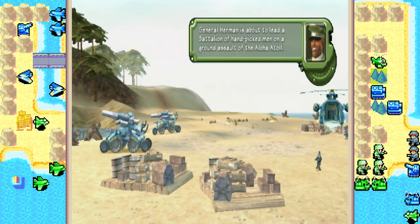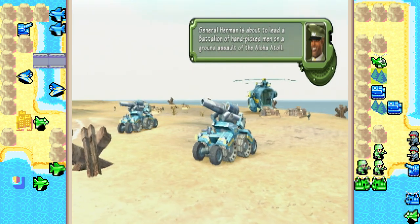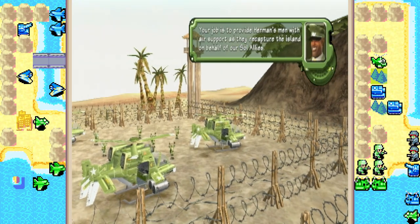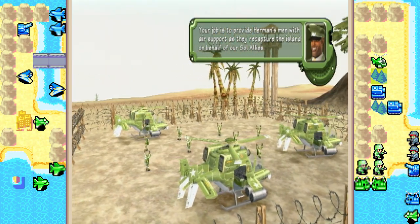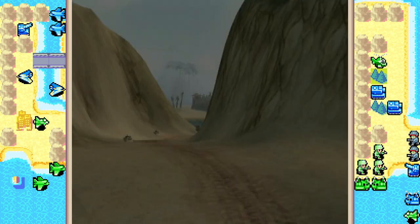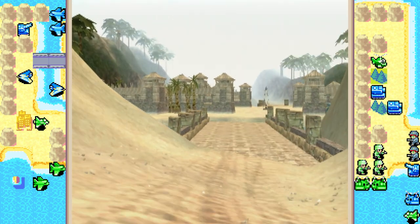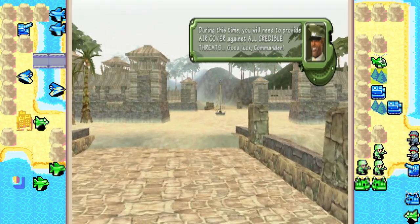General Herman is about to lead a battalion of hand-picked men on a ground assault of the Aloha Atoll. Your job is to provide Herman's men with air support as they recapture the island on behalf of our sole allies. Herman's men will assault the beach, then follow the road to the Exo-Vanian base. During this time, you will need to provide air cover against all credible threats. Good luck, Commander.